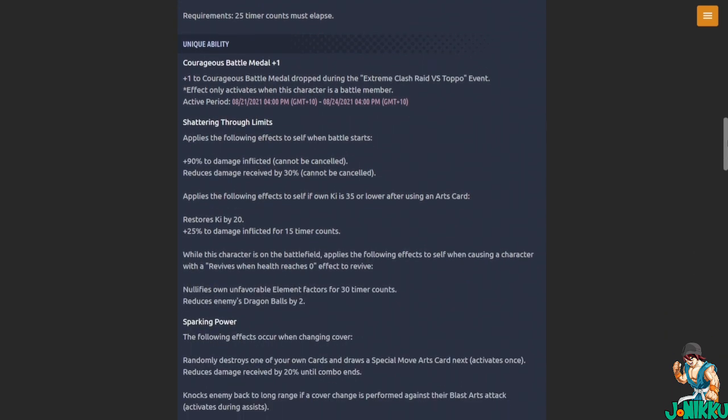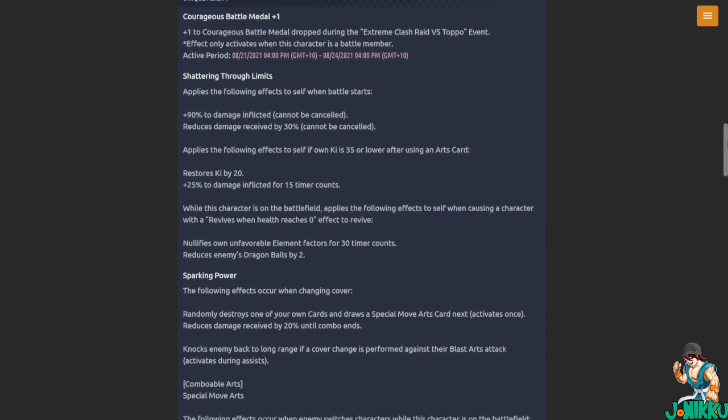Unique ability — Shattering Through Limits: applies the following effects when battle starts — plus 90 percent to damage inflicted (cannot be cancelled), reduces damage received by 30 percent (cannot be cancelled). If own Ki is 35 or lower after using an arts card, restores Ki by 20 and plus 25 percent to damage inflicted for 15 timer counts. 90 percent — holy crap.